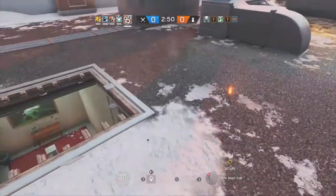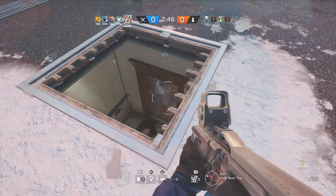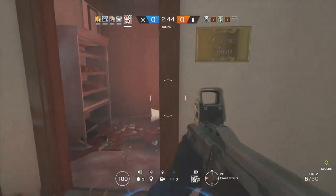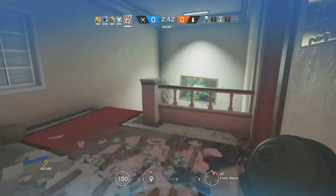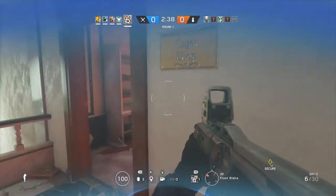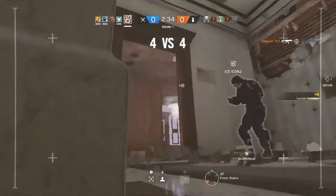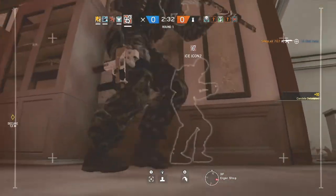Now Ying's special ability is her Candela flash grenades. The flash grenades themselves are pretty unique — it is a lot different than regular flash grenades. For starters it doesn't just explode one time; it actually releases a cluster of flash grenades. Second, you can actually delay the grenade into three settings: one being a one-second delay, two being a two-second delay, and the third being a three-second delay.